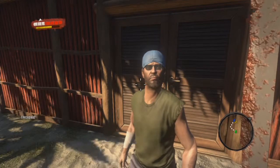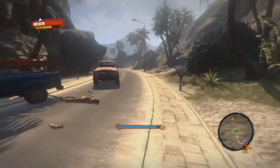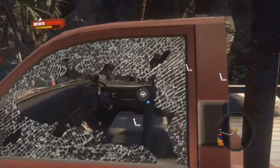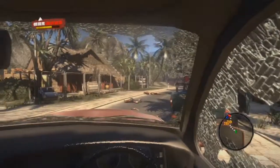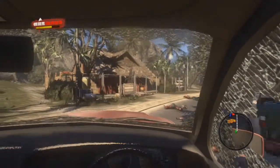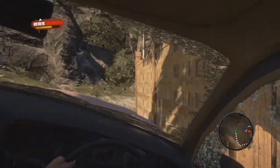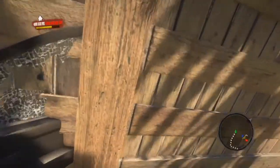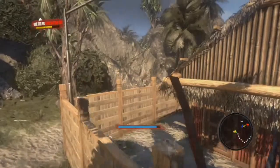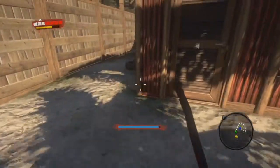The easiest way I found to get in is we come back to our truck and park it as close to the fence as we can. We are going to jump in the back of the truck, on top of the truck, and jump over the fence.